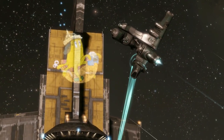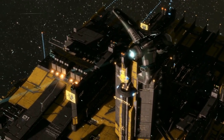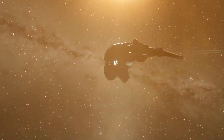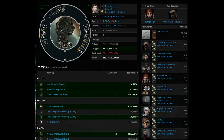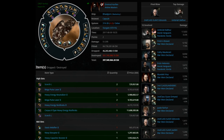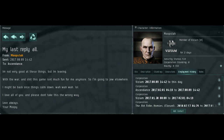Seventh step: enjoy being a second class slave. Form up with other slaves — most likely in Atrons — and go out there to murder the blind cripples: ratters that are bad, and others that are bad too. Farm yourself some nice kills. Make them cry. Make them leave their corporation.